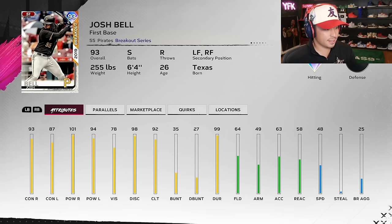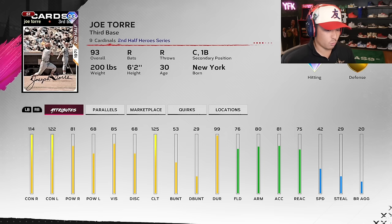NL Central is a little stacked right now. Josh Bell — switch hitter, kind of reminds me of Tony Clark with his attributes. Joe Torre — damn, that's some good hitting attributes for Legend: 125 clutch, good contact, he can catch. Joe Torre is a solid card, I like it. Then we got this 93 overall Drew.